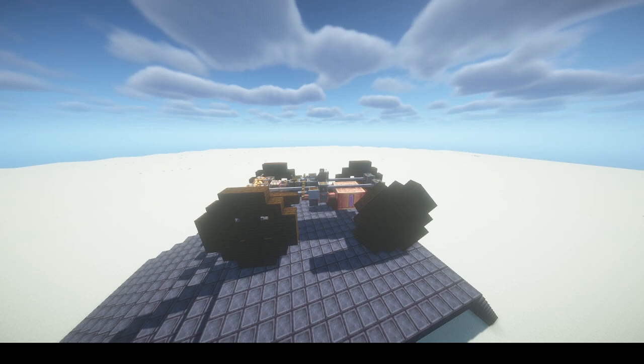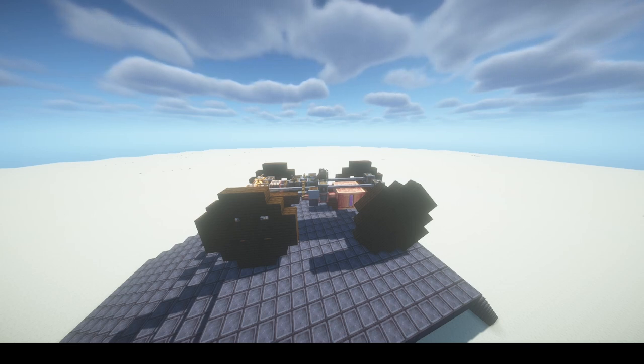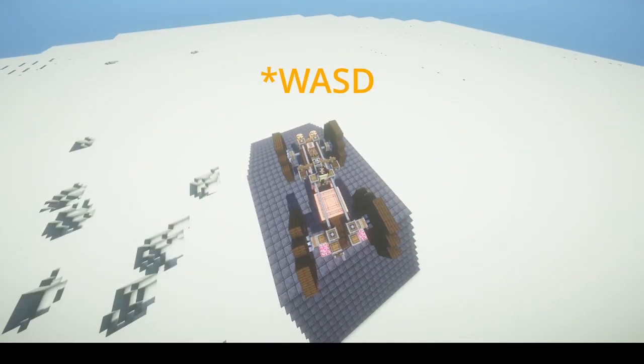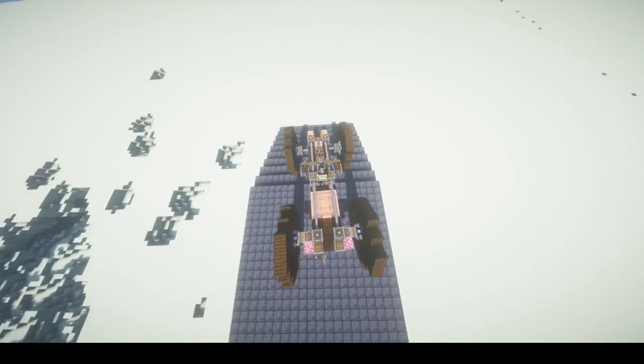This, contrary to my other builds, is not controlled by a controller. I'm using the command chair, which you can see is acting up a little bit. This is a glitch with the shaders, but I literally can't play without shaders, so you'll just have to bear with it. So I'm just going to use the arrow keys and I can move forwards.